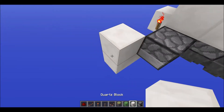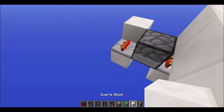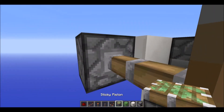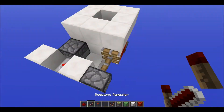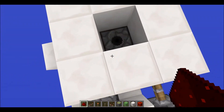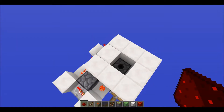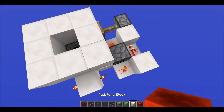Have a redstone dust going into a block with a repeater on the side on one tick, then have a block there with another block and then another one with a sticky piston, and have a redstone block there with a piece of dust — that should activate the dispenser and should be fine.